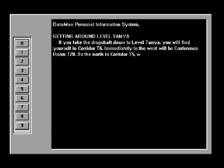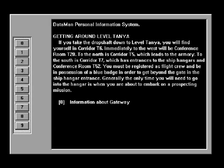Level Tanya. If you take the drop shaft down to Level Tanya, you will find yourself in corridor T6. Immediately to the west will be Conference Room T20. To the north is corridor T5, which leads to the Armory. To the south is corridor T7, which has entrances to the ship hangars and Conference Room T52. You must be registered as flight crew and be in possession of a blue badge in order to get beyond the gate in the ship hangar entrance. Generally, the only time you will need to go into the hangar is when you are about to embark on a prospecting mission.